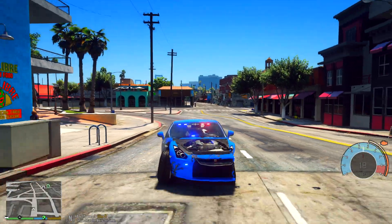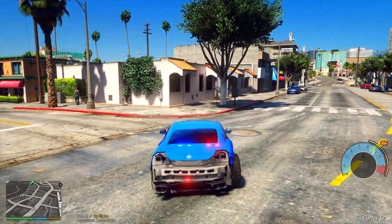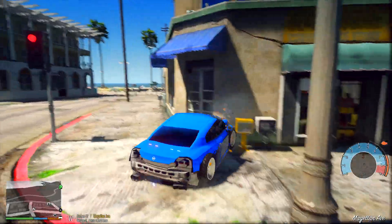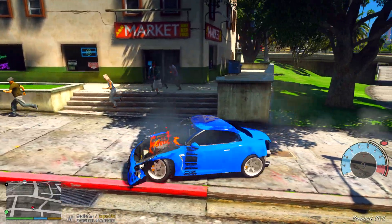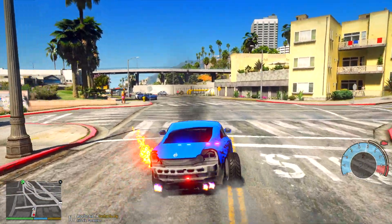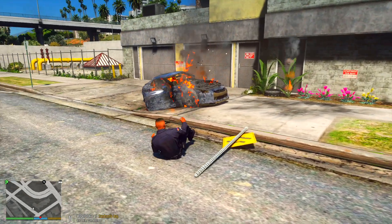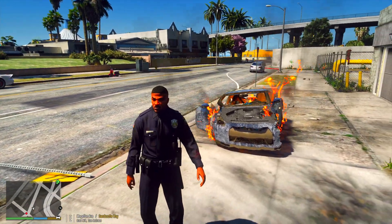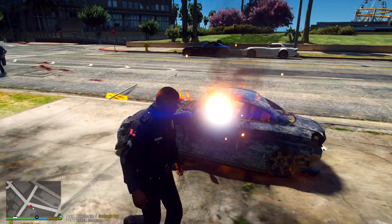This GTR has seen better days. It was such a beautiful car in the beginning of today's episode, and now I think it's ready to explode basically. Can we make it explode by just crashing into things? The car is finally on fire. Jump out! That was crazy. Anyways guys, I'm going to end today's episode right here. This was a crazy one. Hope you guys enjoyed it — don't forget to like, share, and subscribe. I'll see you guys in the next one. Peace out.